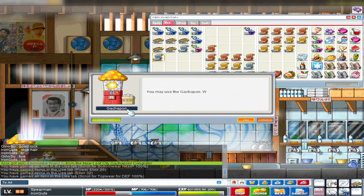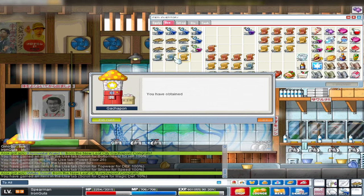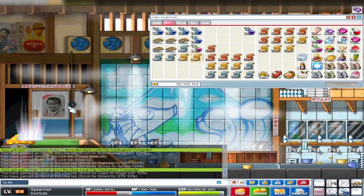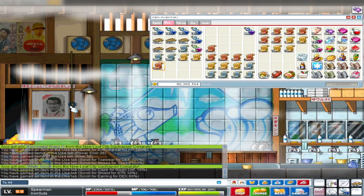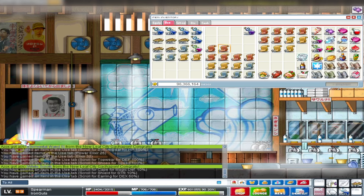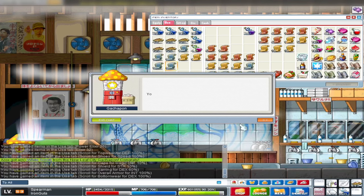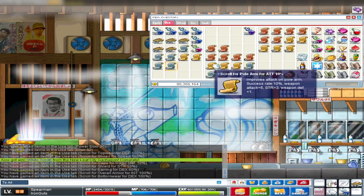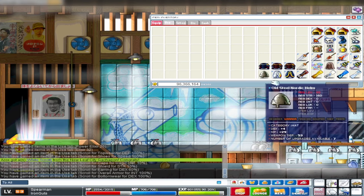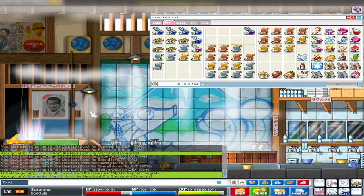Scroll for top bar - death, that's useless. Scroll for speed shoes - useless. Scroll for cape magic - death, useless. Shield strength - useless for us. Earrings dex - that's actually really good for us. We haven't gotten any useful earring scrolls, so this is quite awesome. Overall ints - useless. Bottom wear dex - that's actually really, really good. I don't think you can buy these at vendors, so we're going to scroll that once we can equip these pants.